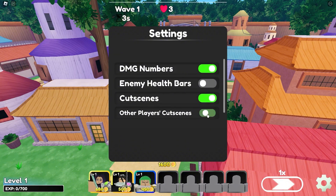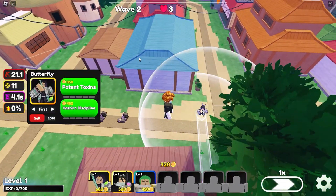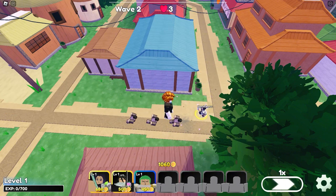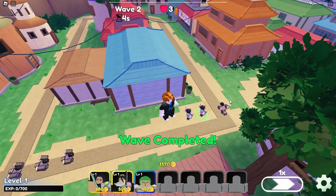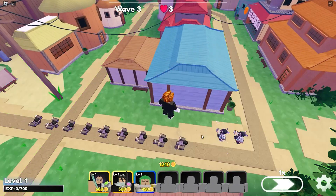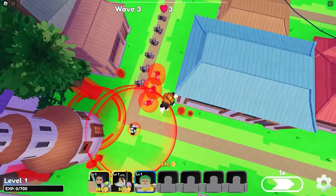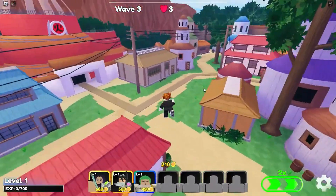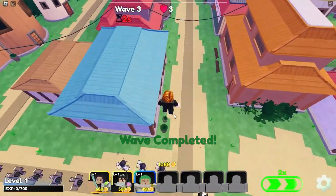Selecting the perfect unit can be overwhelming due to the vast array of options available. To assist in this crucial decision-making process, we have categorized all obtainable units into various tiers, simplifying the selection and ensuring that your team is well-balanced and effective. Our comprehensive Anime Crossover Defense tier list ranks all obtainable units, helping you determine whether your new addition is worth including in your lineup. This guide aims to make your decision easier, ensuring that you maximize your strategic advantage and dominate the battlefield with the most optimal team composition.